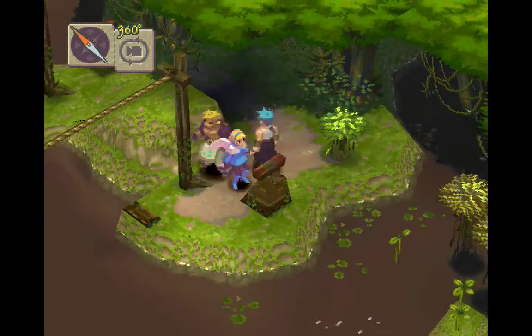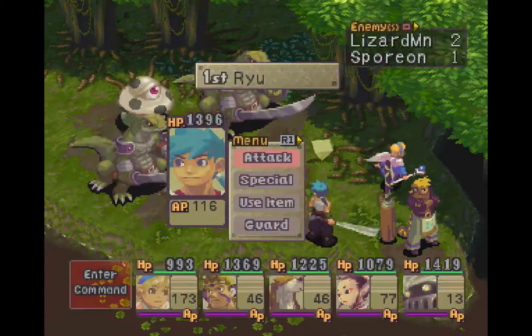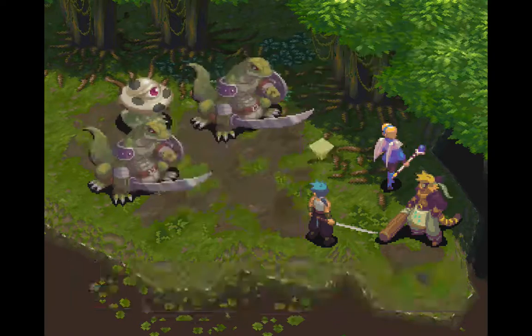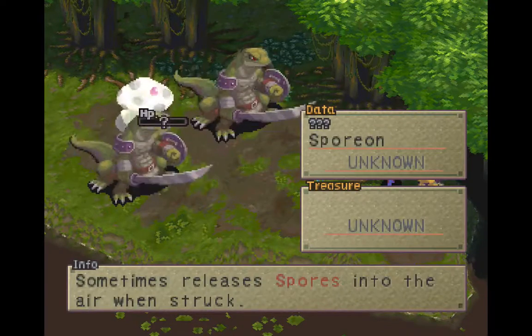Alright, so if we go down here... Whoa, wait a minute! That's Fulu's battle music! Wow, holy cow, we're up in the game here! But anyways, we got some new enemies here — Lizard Mans and Sporons there.